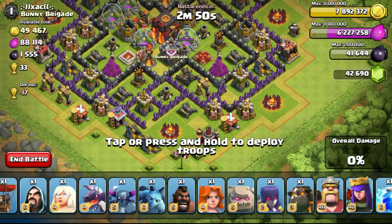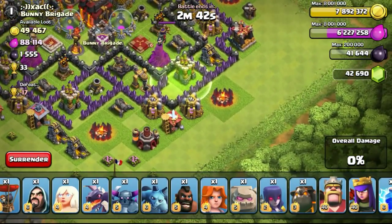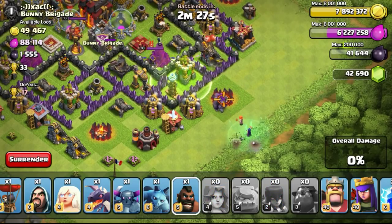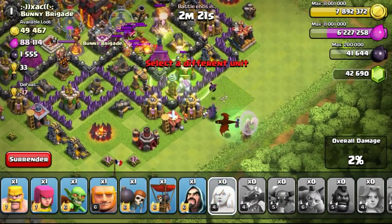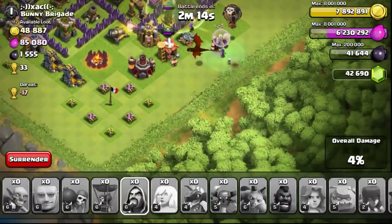I can see an opening right here, so I think I'll drop a jump spell here so that my troops can go in. I'll drop a tank troop first — I'll drop a lava hound to tank the damage for the Queen. Then drop a golem, drop a witch at the back to support, drop basically everything — a minion, a PEKKA — drop everything. I'll use the healer to heal the PEKKA, then drop the small little troops I have left.